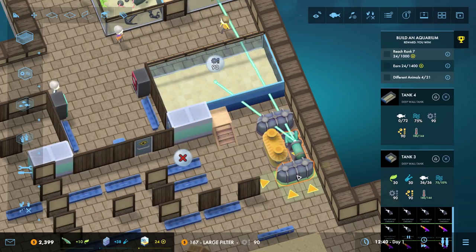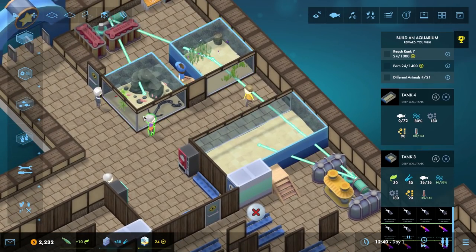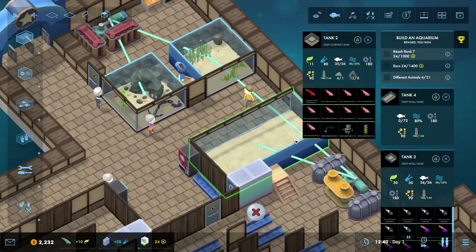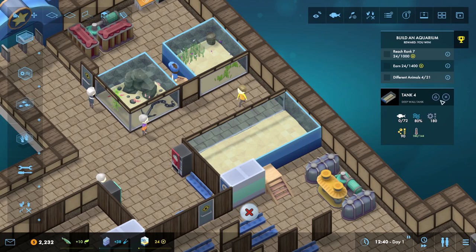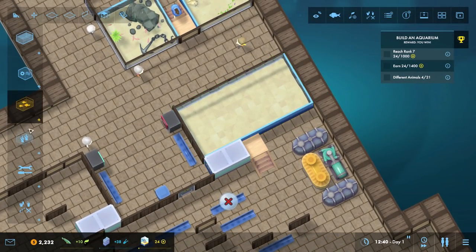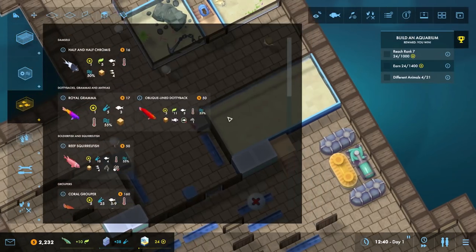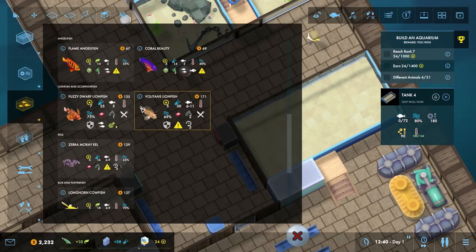I'm going to pop in another large filter because I've got a funny feeling this is going to be very difficult to achieve. That's got 80 filtration — they've all got 80. When we introduce these fish it's going to make it a little bit hard to keep this tank going, but we'll see. We want the tank size at 72, and we're going to be up to 11.